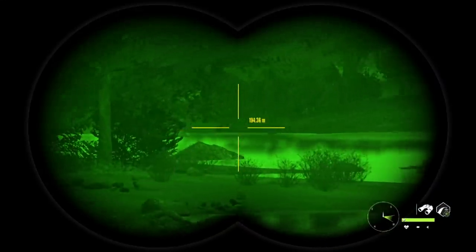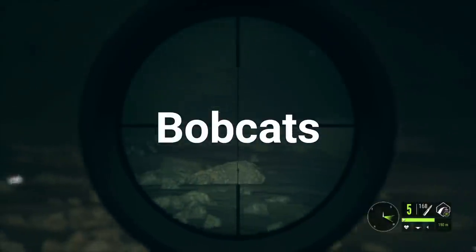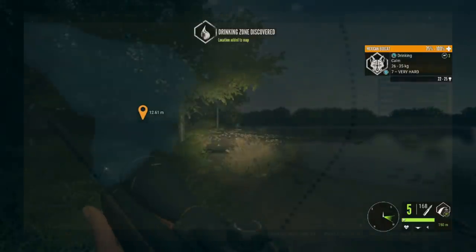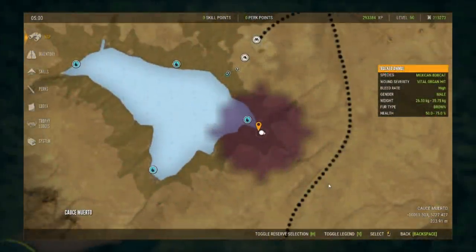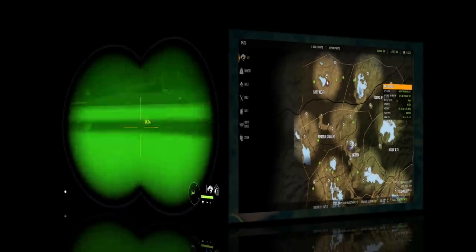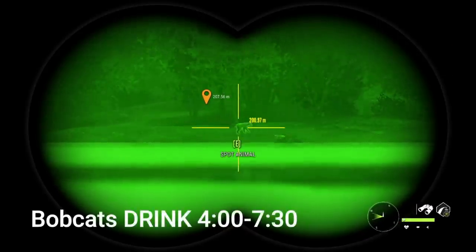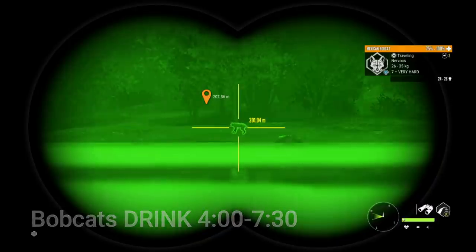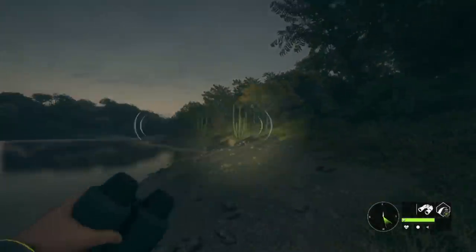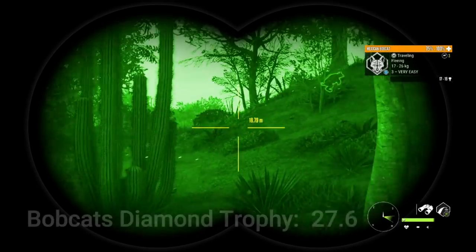The first species we're looking at today is Bobcats — I am super excited to see these added to Rancho, they look absolutely amazing. At the end of each species segment I'll share a hotspot map showing the best spots. You'll basically find Bobcats on the entire left-hand side of the map. They drink at least partially in the dark, from 4 or 4:30 until 7 or 7:30, so set time back to around 5 a.m. Bobcats go all the way up to level nine, and you need a level nine legendary Bobcat for a diamond. The diamond trophy rating for Bobcats is 27.6.